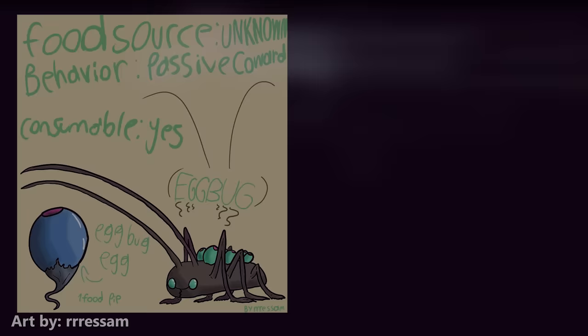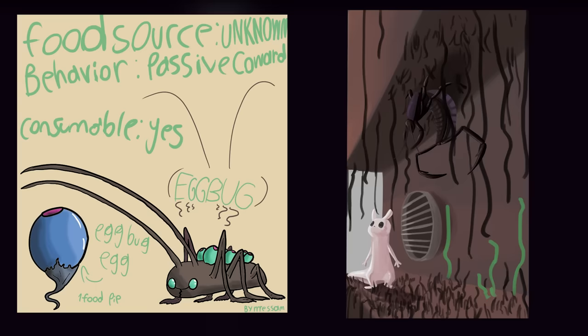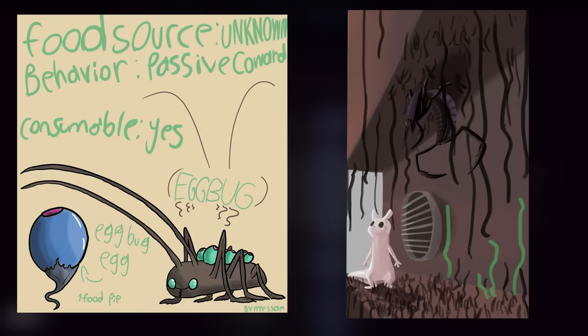Next up, the egg bugs and dropwigs. Now it may seem weird to include both of these reject roaches into the same entry, but hear me out — I have a theory. I believe that egg bugs and dropwigs are a form of sexual dimorphism. I don't know which is which — it could be either. Nothing else really explains why the egg bugs are only ever seen with eggs. We rarely ever see them otherwise.